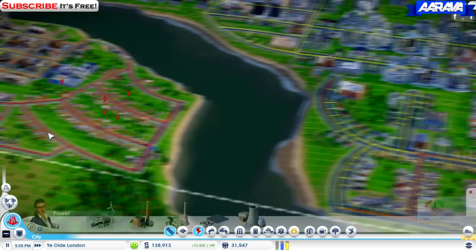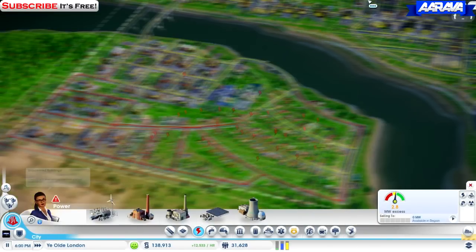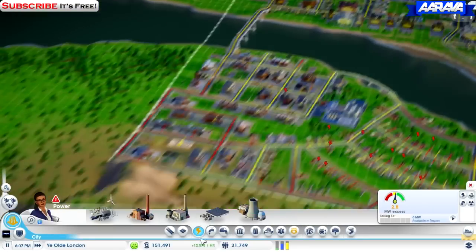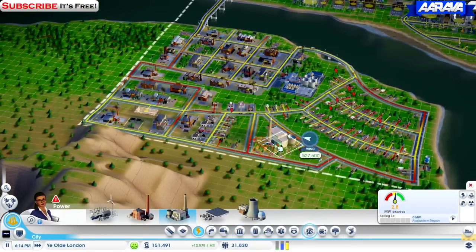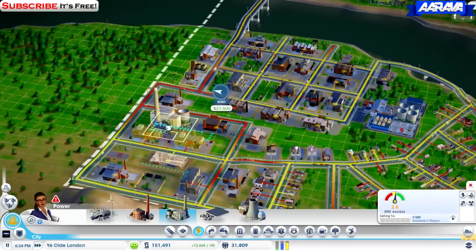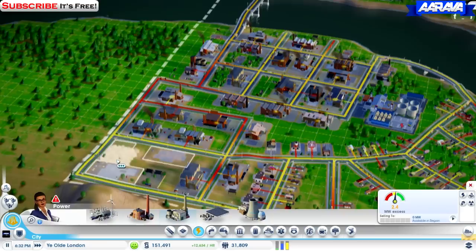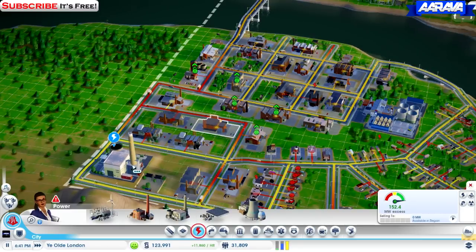Oh, power's doing badly. Oh my god, there's no power. Wind power's not doing very well. We've got the money, why don't we just slap down some oil power? Let's slap down that oil. This building is just renovating — open up. There you go, got plenty of power.